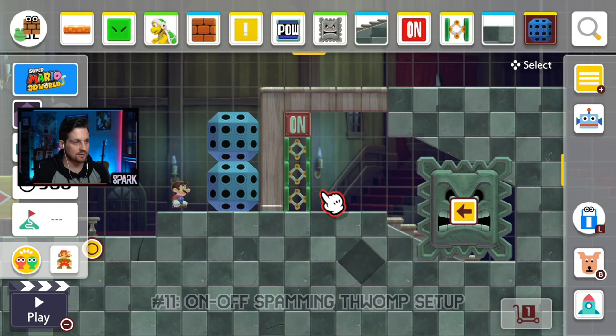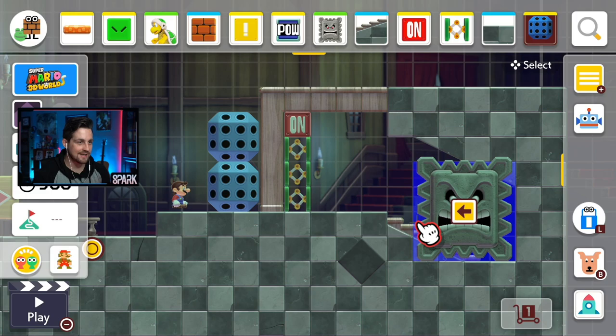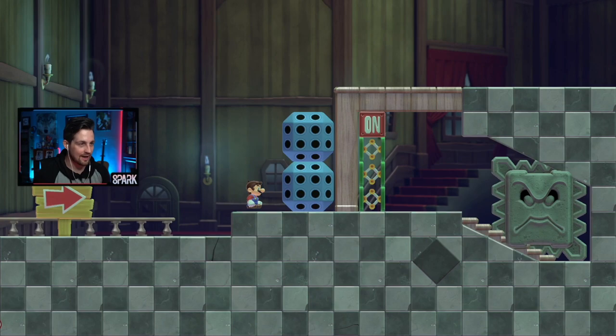Glitch number 11: we're going to yet again use this slope and thwomp setup to glitch this thwomp up into this spot. This time, the thwomp is going to rapidly hit that on-off switch very, very quickly, and good luck getting past these unless you know how to do this jump.